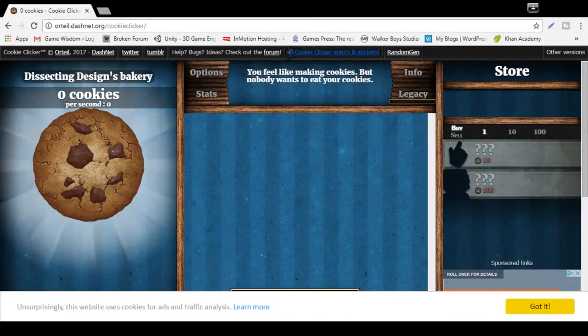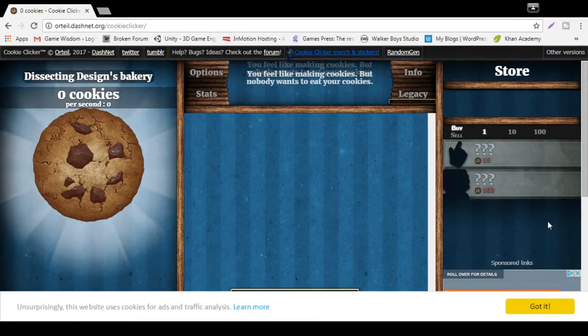Alright everybody, don't be alarmed by what you're seeing on the screen here. For this week's Dissecting Design, we are going to take apart the idle slash clicker genre and explain why this thing is so damn addictive. Because I know these games aren't exactly the most exciting to watch, I've got not one, not two, but four different games we're going to be taking a look at to talk about how the design hooks people from beginning to middle to some magical end point way into the future. And what's the perfect game to start out with but the game that really kind of led to the growth of the genre — Cookie Clicker.